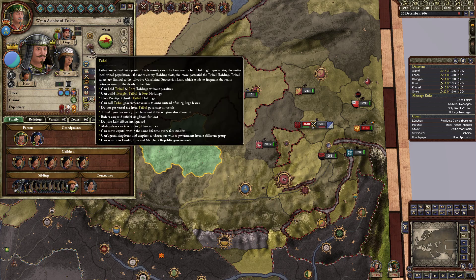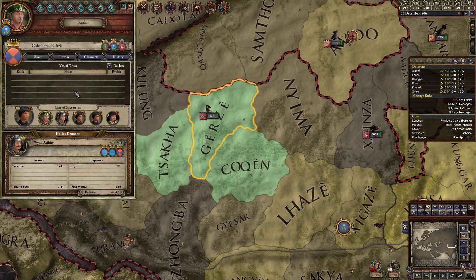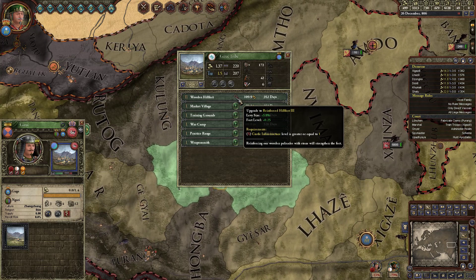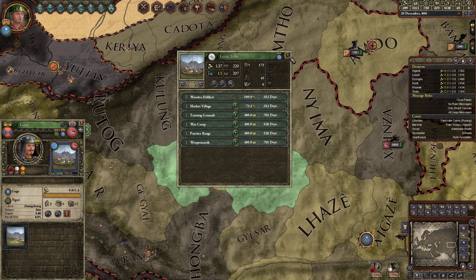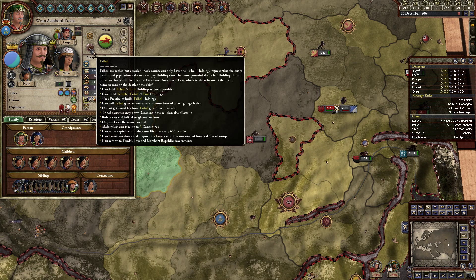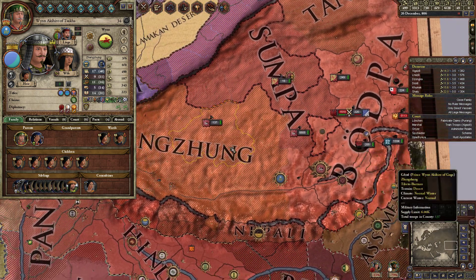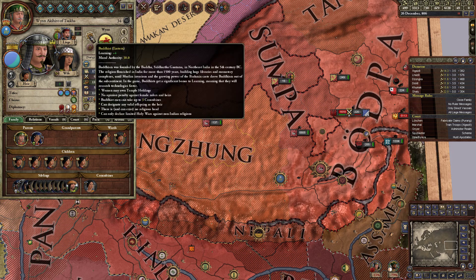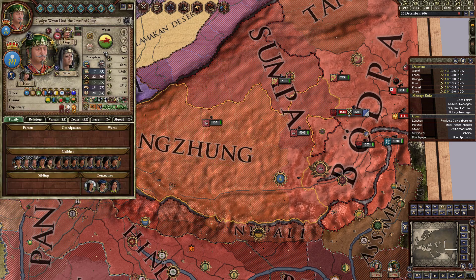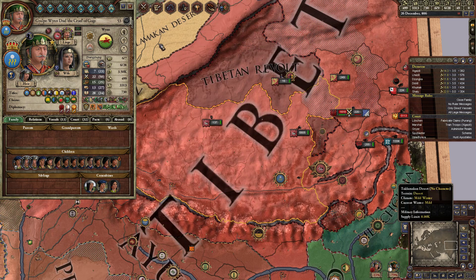Although he's tribal — that's a little bit of a problem. His primary holding is this one here. It will be bad if we inherit this man because he currently has the tribal government type. But actually this shouldn't matter — the culture here is all our territory. Our religion... is it our monastic feudal? Yeah: 'can hold tribal holdings without penalties for counties with your culture.' So we're good on that.